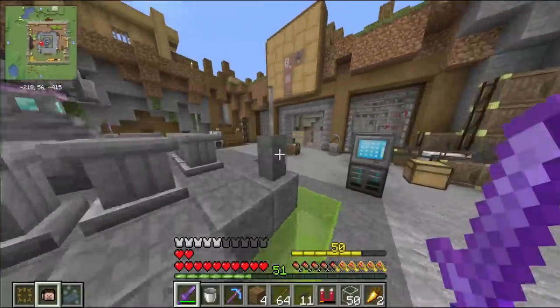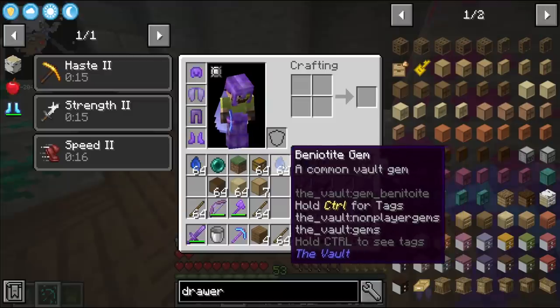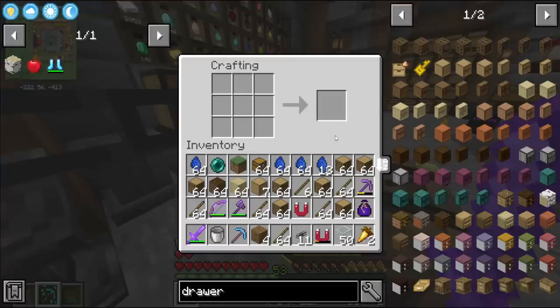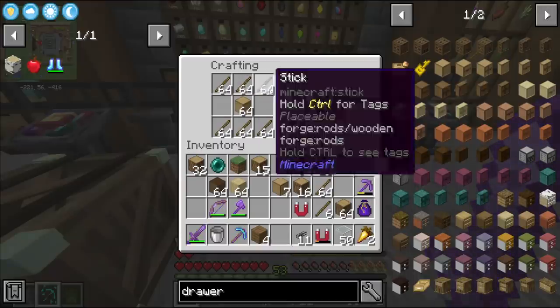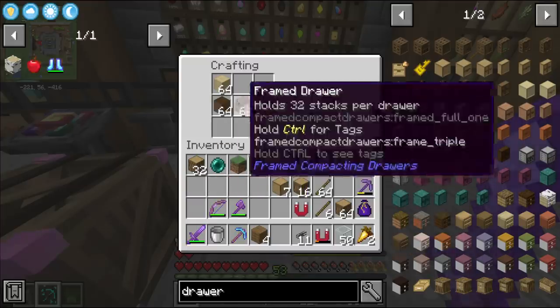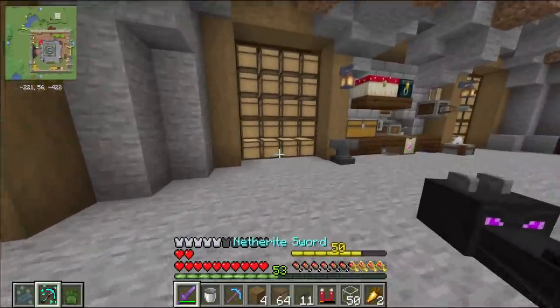I'm going to aim to craft up another stack of drawers, which means I need to break down the benitoite I have left and hope for the best. That's enough for one more stack with some to spare. Today is the day where I spend all my resources, turn them into the framed version, and then into drawers.